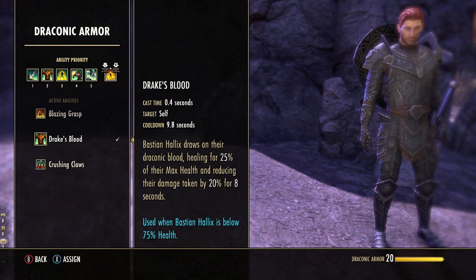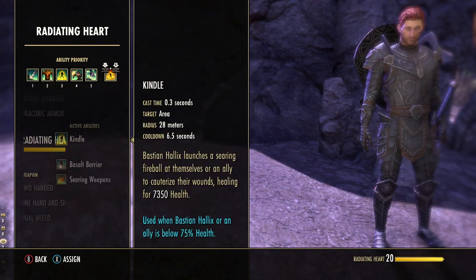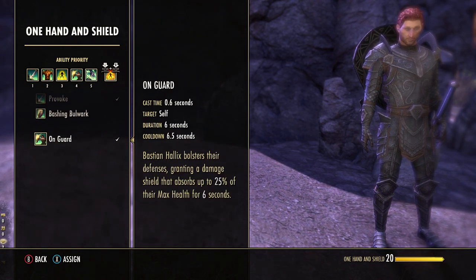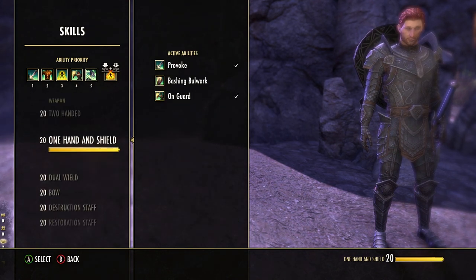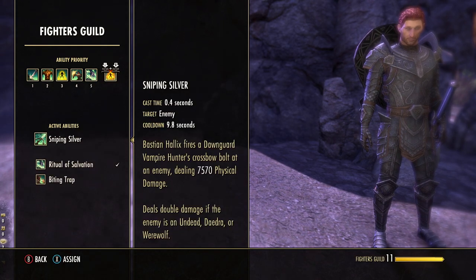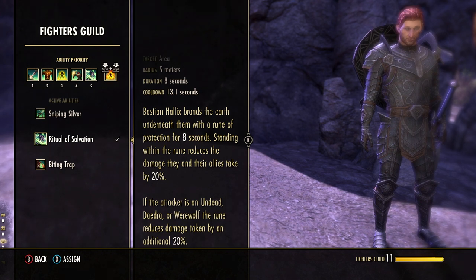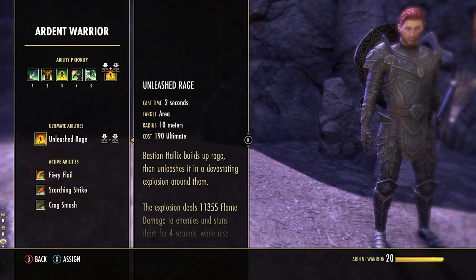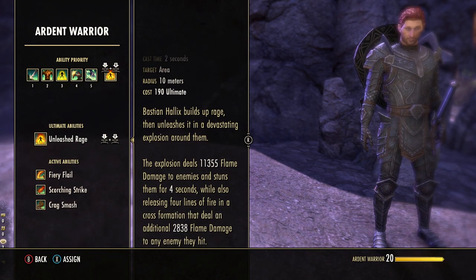Kindle from the Radiating Heart skill line adds another self-heal — it's a great skill for any Bastian build because of its quick cooldown. On Guard again from one-hand-and-shield provides that damage shield, which is actually essential for companion tanks in my opinion. Ritual of Salvation from the Fighter's Guild puts a rune on the ground — standing in it reduces companion and your own damage taken for eight seconds, great utility. Bastian's ultimate is more damage-focused but does an AoE stun, which is helpful with trash mobs and deals a fair bit of damage.